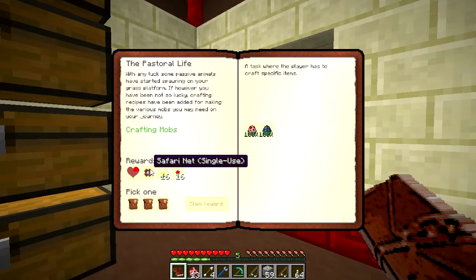We get ourselves a heart, another safari net that's also blinking, and two flowers. Interestingly enough, it's relatively difficult until you get into bees to make flowers, and you're going to need dye later. So these are valuable to have, and you can put them down to feed bees.